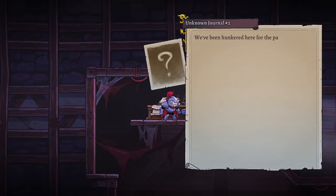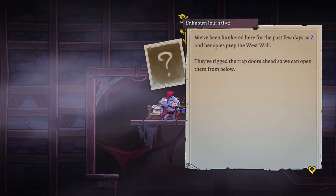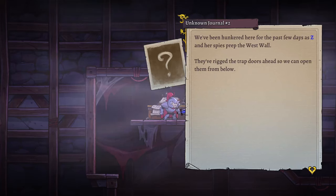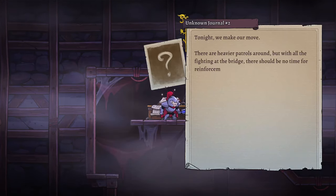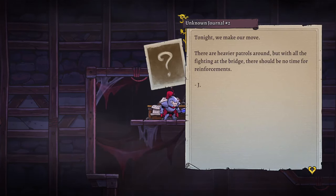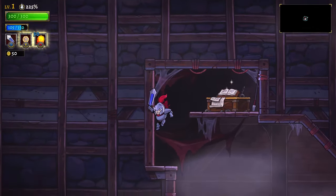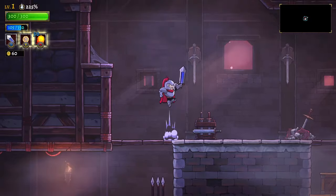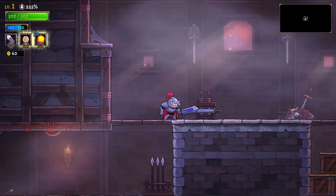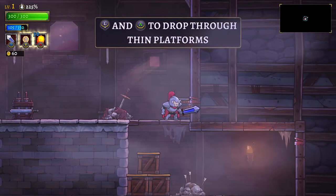Reading a journal entry: we've been hunkered here for the past few days as Z and her spies prep the west wall — they've rigged the trap doors ahead so we can open them from below. The audio is a little loud. Tonight we make our move; there are heavier patrols around but with all the fighting at the bridge there should be no time for reinforcements. J versus Z. One weird thing — if I'm facing this way I attack this way, and then I move back I don't turn around until after the attack. Kind of interesting.